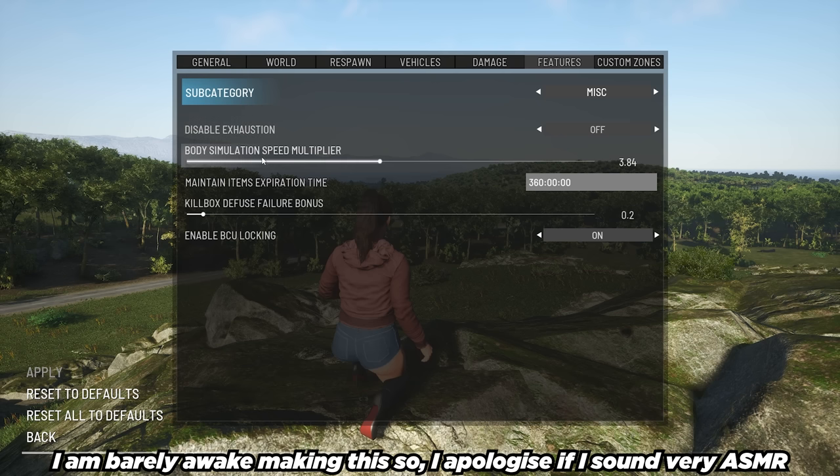Miscellaneous — disable exhaustion. A lot of people will be disabling exhaustion in 0.85 because many are not fans of it. However, I'm going to leave it on. Disable exhaustion is off, which means exhaustion is turned on — if you toggle it on here, it is off. Body simulation speed multiplier — this is your metabolism essentially. Maintain item's expiration time is 360 hours. Killbox defuse failure bonus — the higher this is, the higher the time bonus for each failed killbox defuse — I'm going to set that to 1.5. Enable BCU locking — this is usually for multiplayer servers; in single player it doesn't really matter. Click apply — always remember to click apply.